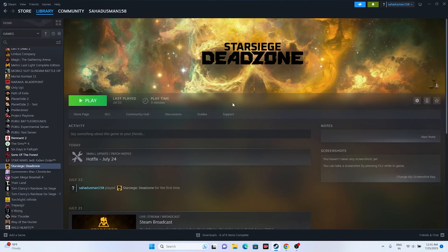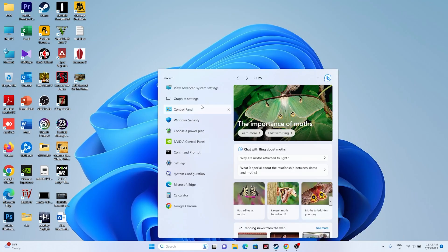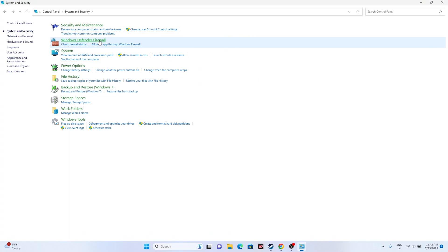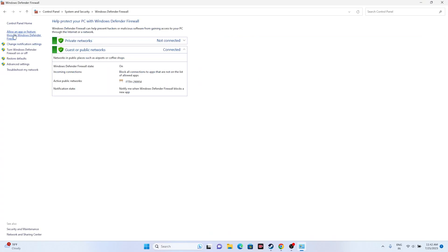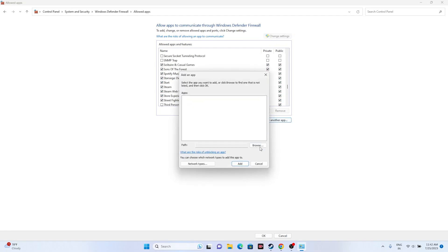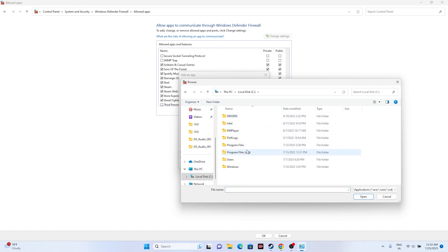The next fix is to allow the game through Windows Security. Go to Control Panel, then System and Security, then Windows Defender Firewall, and click on 'Allow an app or feature through Windows Defender Firewall'. Scroll down and navigate to the letter S to find Star Siege Dead Zone. Make sure both Private and Public are checked for the game.